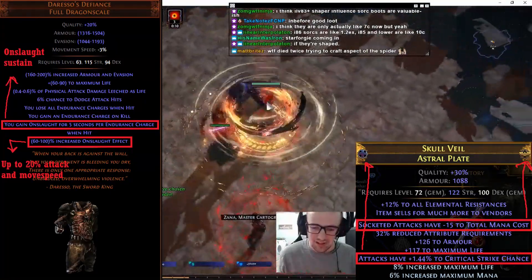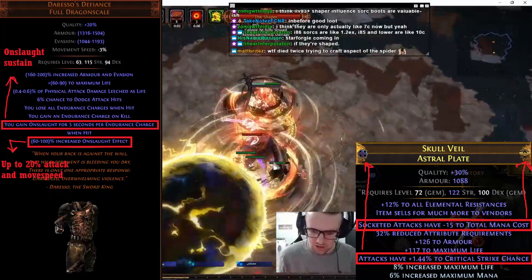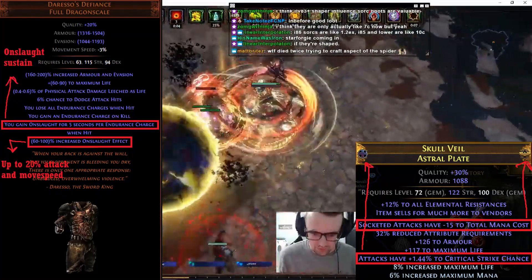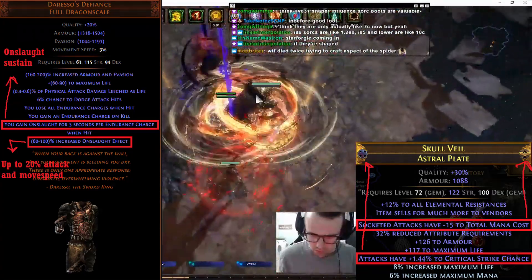Another notable option would be a chest with killed enemies explode, if you really want to go optimal clear speed and drop the attack crit chance or the socketed skills mana cost. And that wraps it up for our gear.